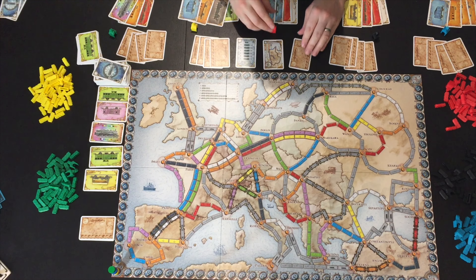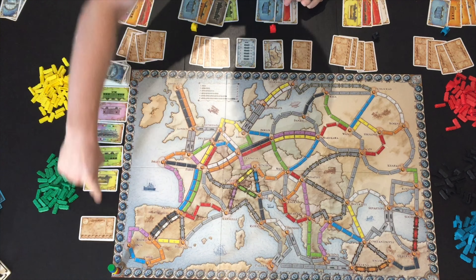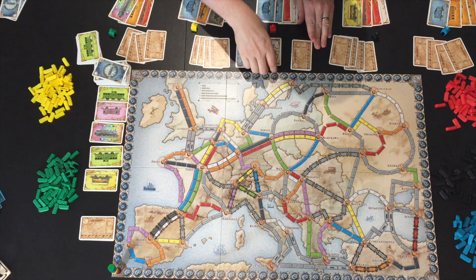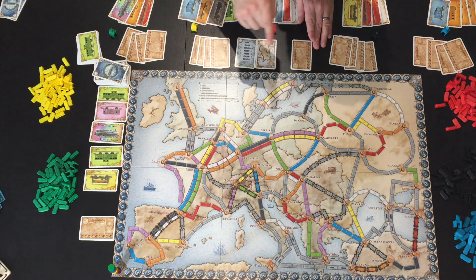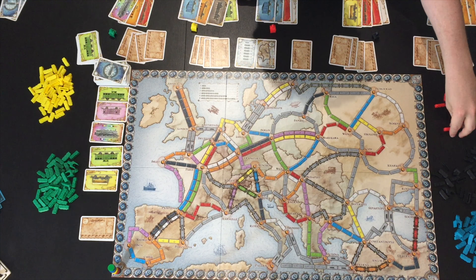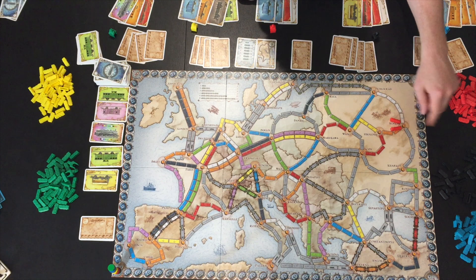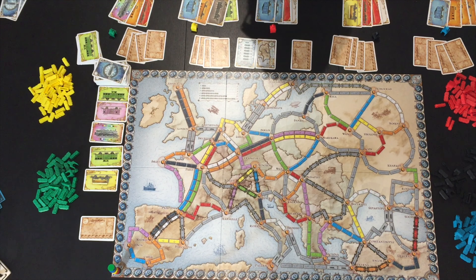That's it for the rules. Route scores are tallied as you go, and tickets are scored at the end. One player gets an additional 10 points for their longest continuous route. The game ends when one player has two or fewer trains remaining — every player including that player gets one more turn. Then you total up the scores, and that's Ticket to Ride!